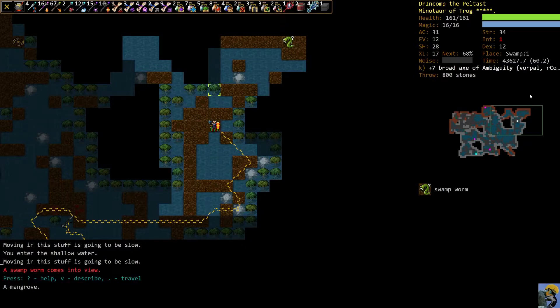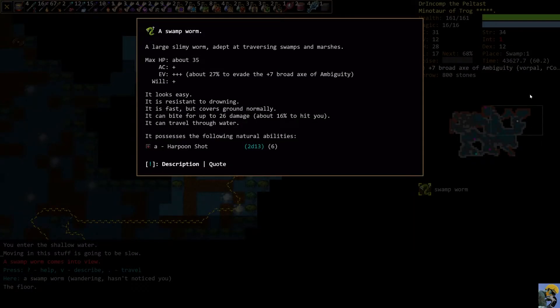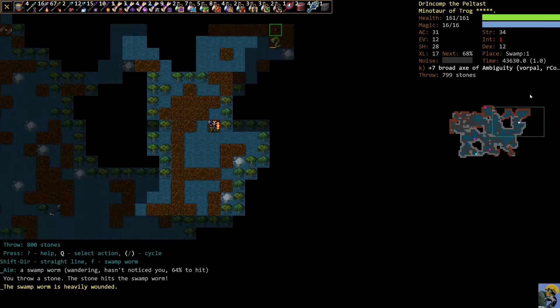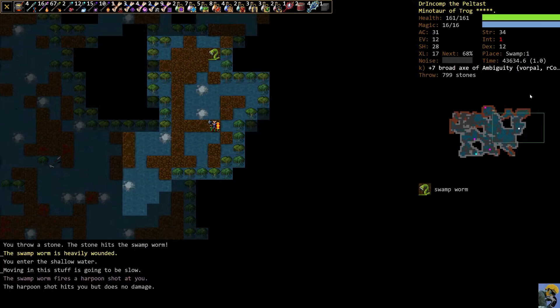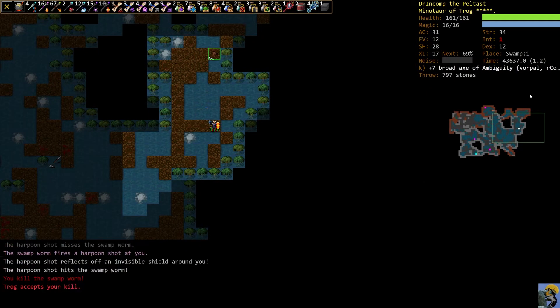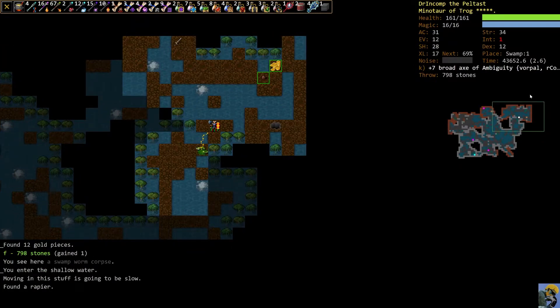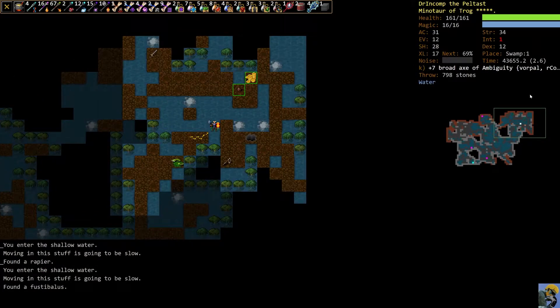Here is a Swamp Worm. A Swamp Worm is one of the more annoying enemies in the swamp because they have the ability called Harpoon Shot, which does 2 dice 13 damage with a range of 6. Harpoon Shot is like Scorpion from Mortal Kombat — it'll harpoon us and bring us to it. That can be disastrous because getting your position changed in this game can mean life and death. You could be trying to go for the staircase and not make it. In that case, we just blocked his shot back at him and killed him with his own harpoon — another reason why Reflection is fantastic.